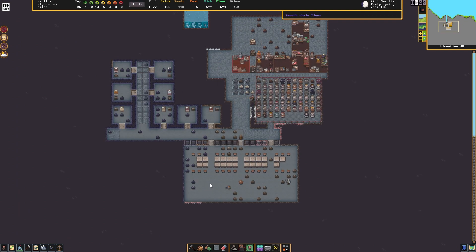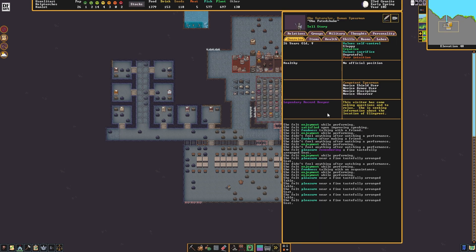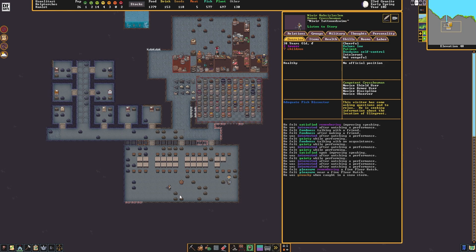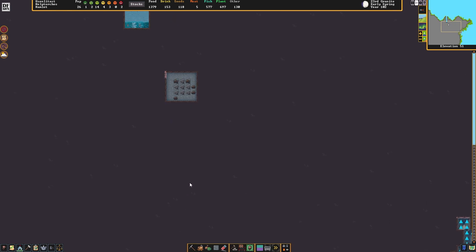Our tavern is looking good. They've smoothed out all the floors here. What are you doing? Telling a story? Listen to story? Awesome. People are interacting.